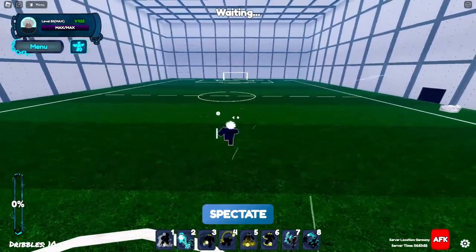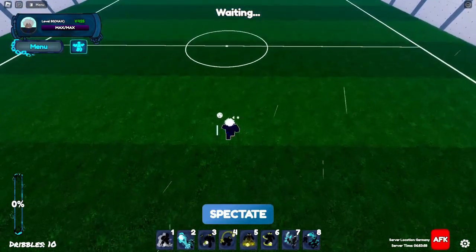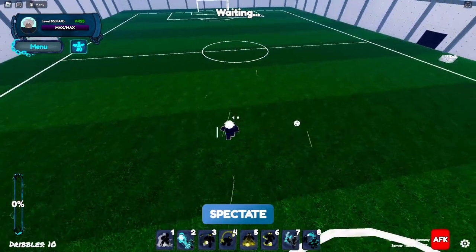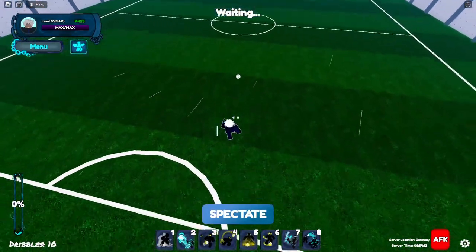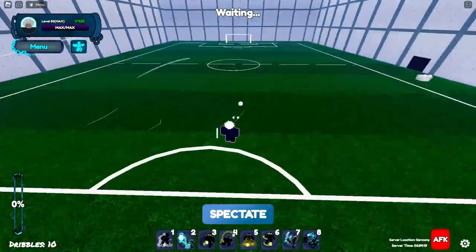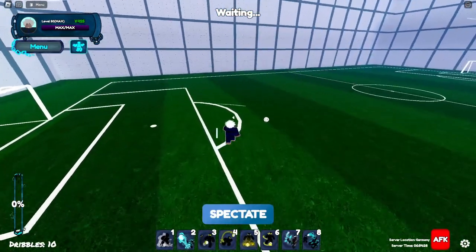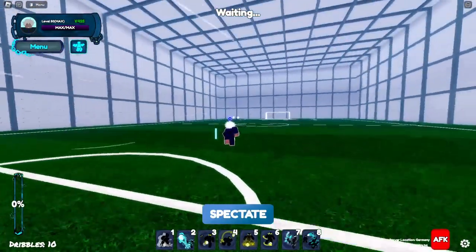Spamming right-click wastes your stamina, so don't do it every second. When defending, go close to people and use right-click when they're not dribbling. As I said, predict — if you've seen them use three dribbles, that's when you try to steal. If you're certain they're going left, position ahead and steal because you know they're gonna move that way.